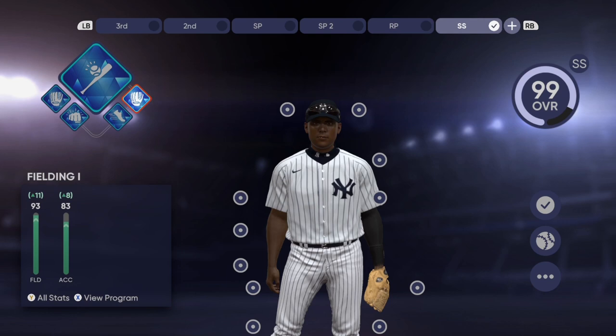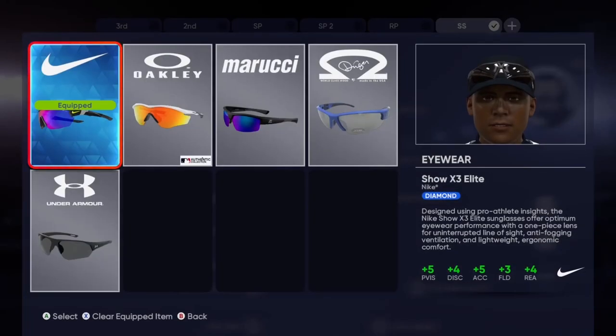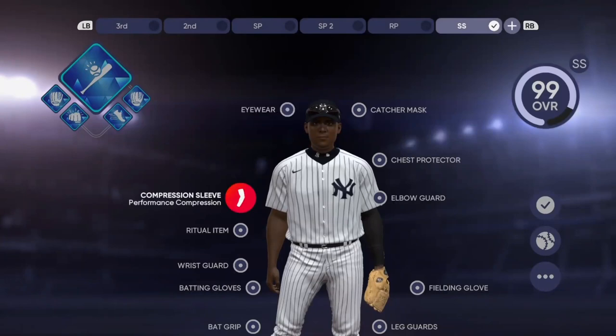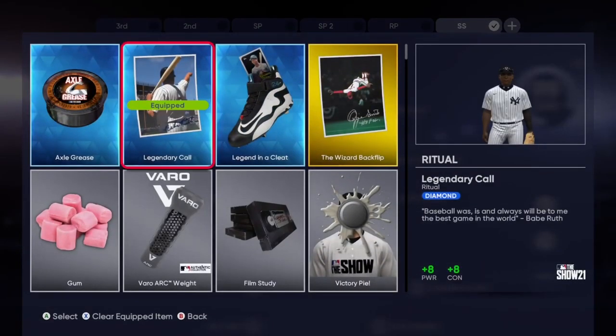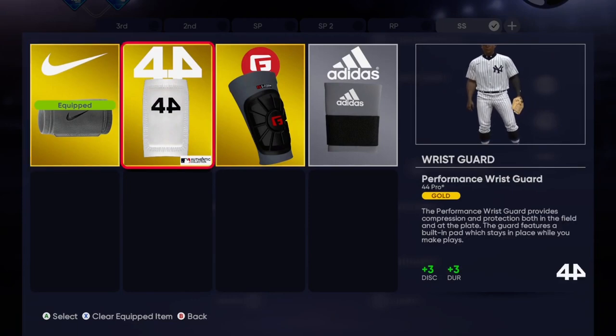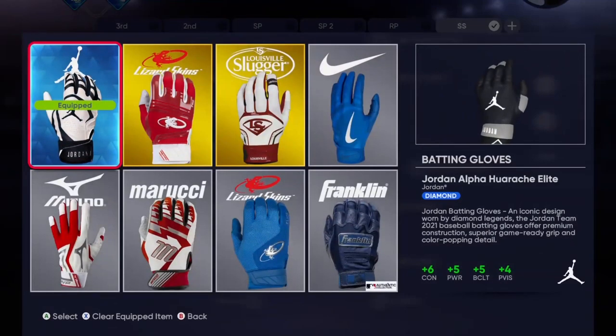Fielding 1 boosts your arm accuracy and fielding. The glasses don't really matter that much, but they do help your arm, fielding, and reaction — plus the plate vision too, so I guess they matter a little bit. Now, if you don't have a cleat and a sock, you might want to run this, but since I have a cleat and sock and the speed perk, I don't need that. I want to get my contact and power up — it's plus eight for both. The wrist tape is all the same plus three, so it doesn't really matter which one you run. Batting gloves: power, contact, batting clutch, plate vision — you need all those things.